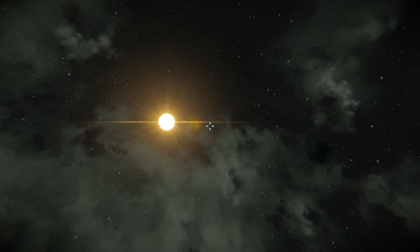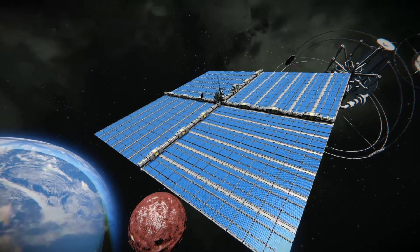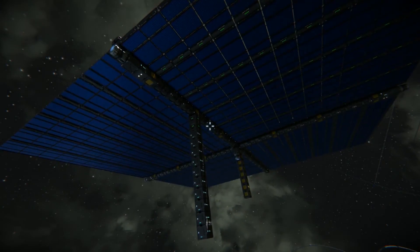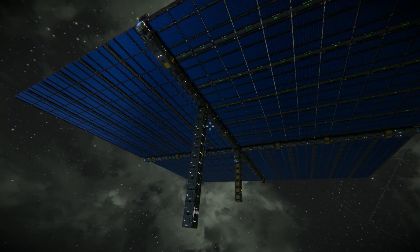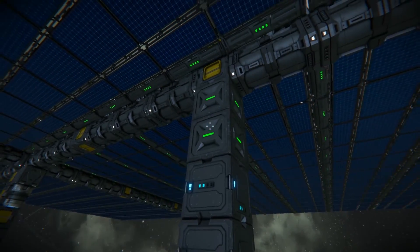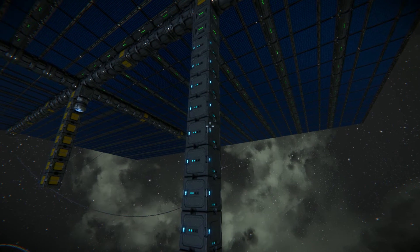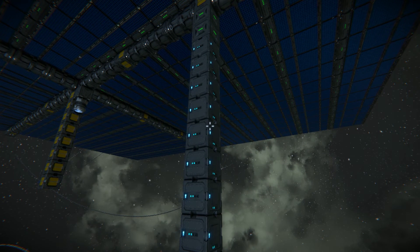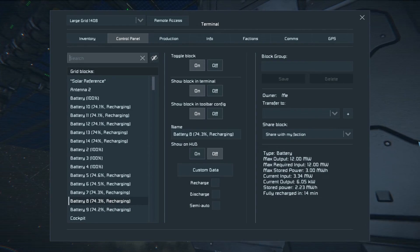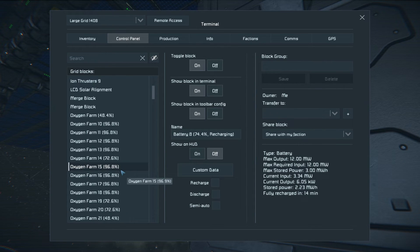If we fly on down — ignore the fact that there's only one of these — attached would be batteries with merge blocks on both ends. Basically, the battery pack would be as big as you want it. And if we fly over yonder way, these are getting very close to being fully charged.